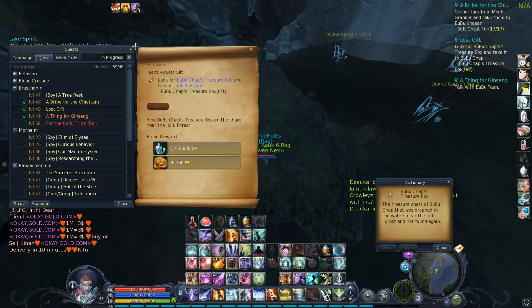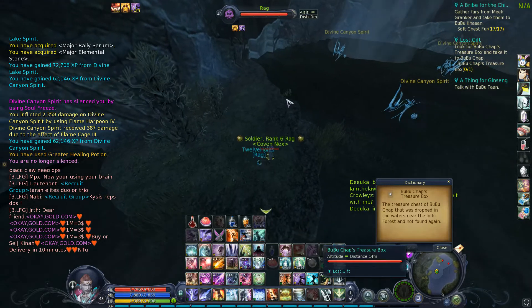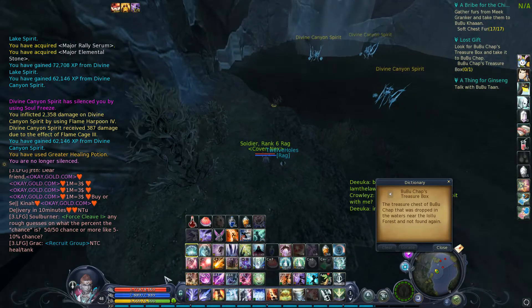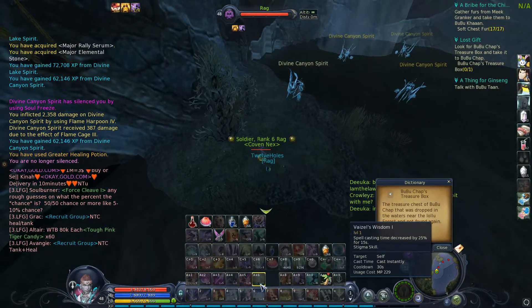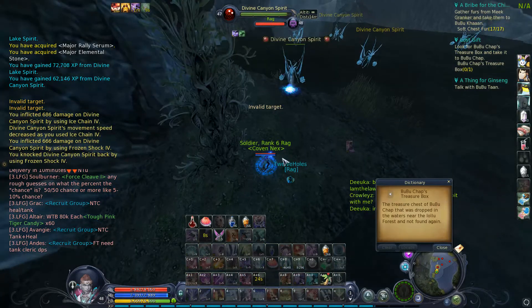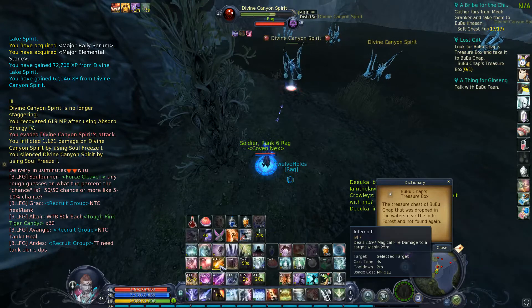And even once you get down here, as you can see, this box is tiny and unless you accidentally hover over it, you're not really going to find it. So there are a couple options you can do. First option is, if you haven't played with your key bindings at all, you can use F8 to select nearest NPC or NPC item, and that's usually the best bet.